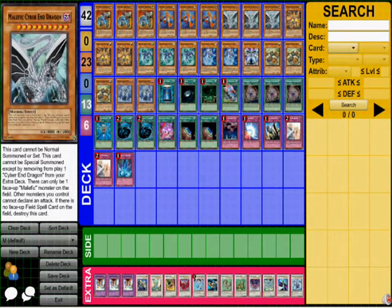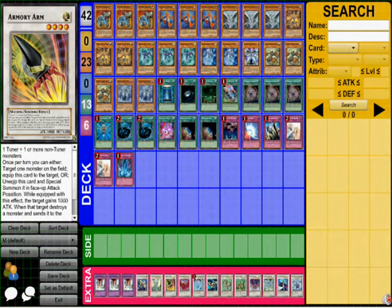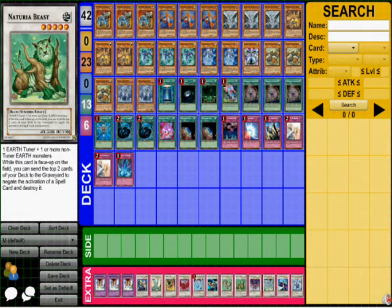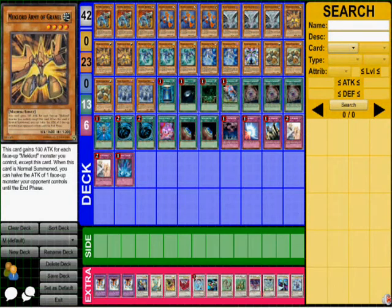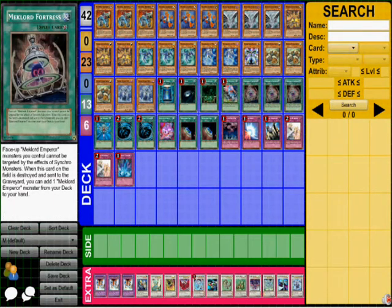You might ask why I run Synchros without tuners in this deck. I use Monster Reborn to take my opponent's tuners from their graveyard — like in the video I posted where I brought Naturia Beast and took Bulba as a tuner with Meklord Army of Granel. I can use HFH Dragon to take a Level 3 and tune it with a Level 4.